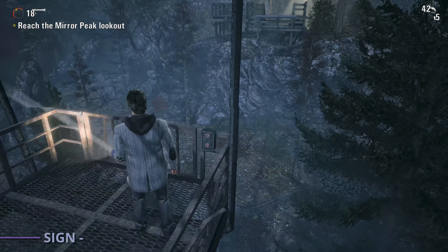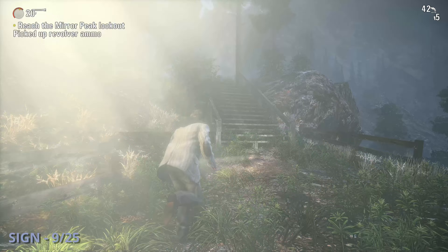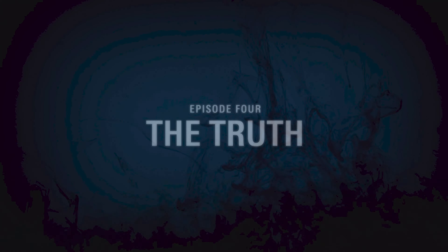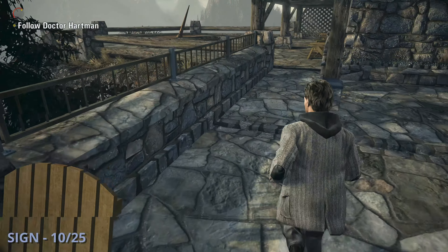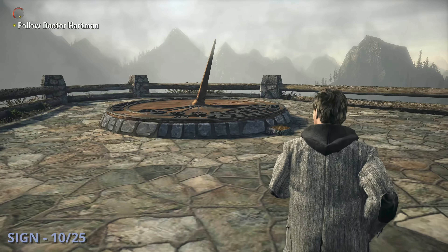Sign 9 will be after you go on the cable car and fall from birds attacking you. Then you'll run up the hill to the safe haven light and read the sign next to it for the Cauldron Lake sign. Episode 4 will start and then you grab sign 10 as you follow Dr. Hartman outside. Once you go out there, you can go to the plaque on the giant sundial to read it.